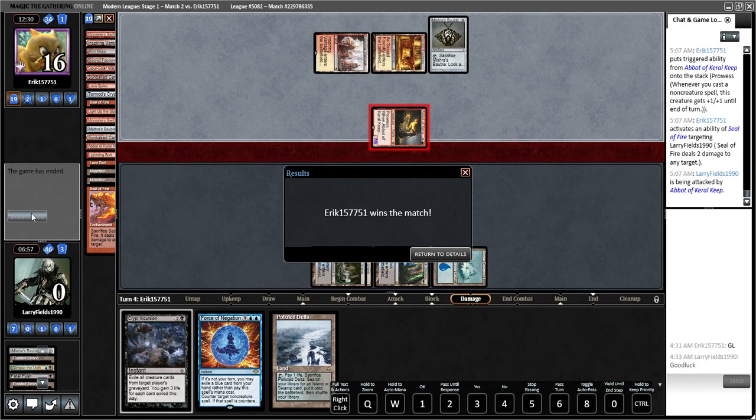We played fine overall — a few things we could have done differently. The matchup is tough; we said red-black was tough going into the league, and red-white prowess is basically the same thing. The red deck is just really powerful and Mill is not built to target it. You don't sleeve up Mill and hope to play against red cards every round — it's just not how it's going to happen.